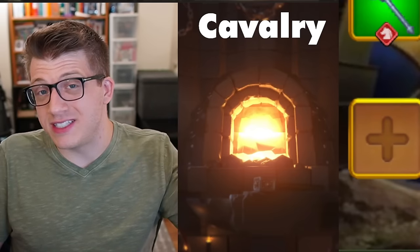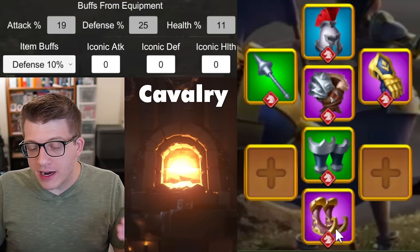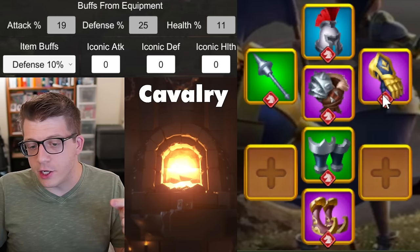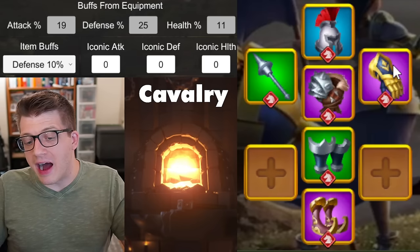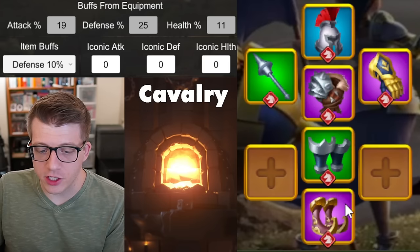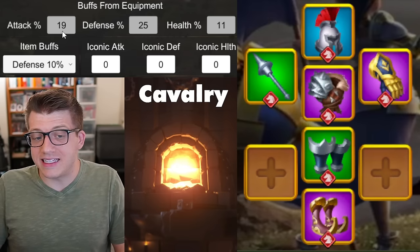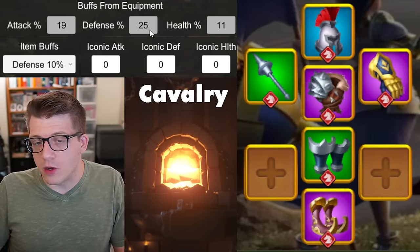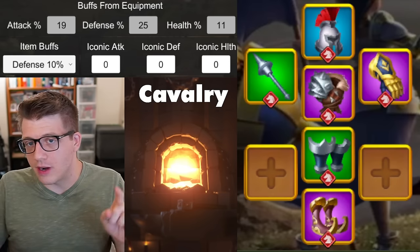Cavalry already have high movement speed and decent march speed from commander skills, so eventually you'll want to put the Cloud Racers Boots and the Isset Sufferance Gloves onto your build. The gloves take priority since they give a nice split of cavalry attack and health. Once you remove either gloves or boots you lose the Windswept two-piece bonus, so you'll want to replace both at roughly the same time. You lose 3% health but gain around 10% attack — a trade-off worth making.